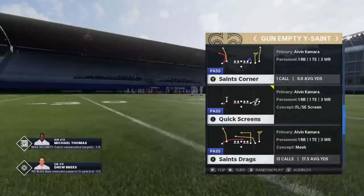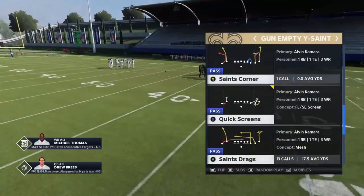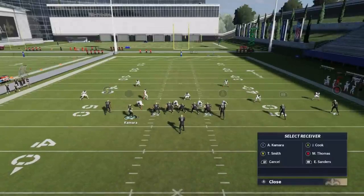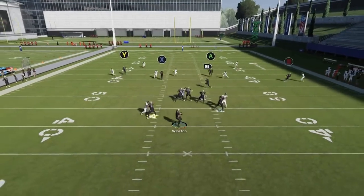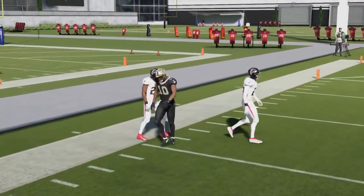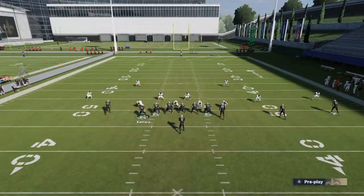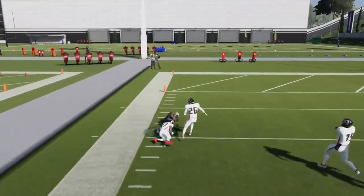The next plays in this series are the Saints Drag and the Saints Corner — very similar concepts for beating man cover two zone and man cover two. All you really have to do is motion in the X route and put them on a streak. Whether it's cover two zone or man, this Y route will have success. The hardest part is catching and turning upfield, but this is an easy one-play touchdown if you can make that catch and run to the open side of the field.